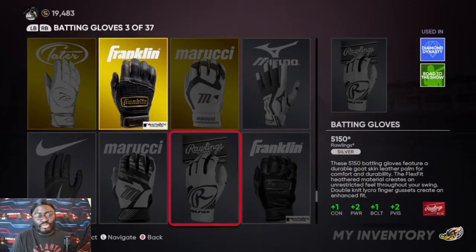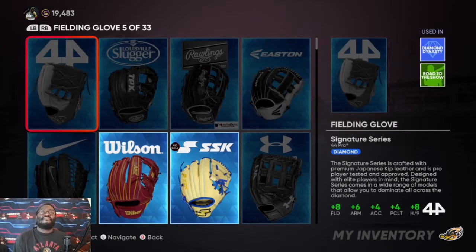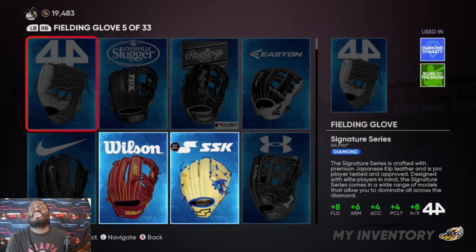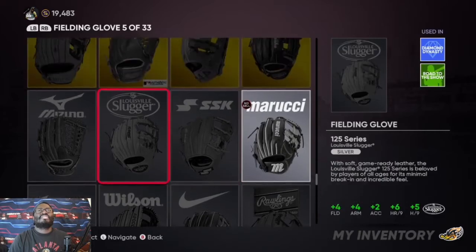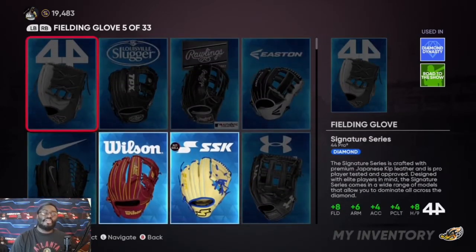You've got batting gloves too — mine gives plus five contact and plus five power, plus plate vision. Go through the different ones and check the prices to see which ones are best for you. The diamond fielding gloves are the best in MLB The Show — they give plus eight fielding, plus six arm accuracy, plus four plate vision, and plus four H9. Mine gives plus 13 fielding and plus 10 stamina. Any boost is a good boost when you're just starting out.